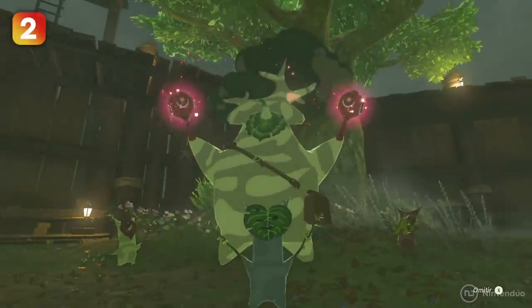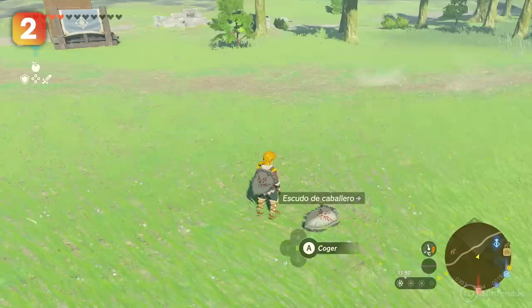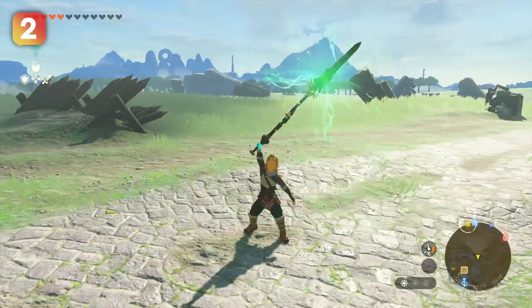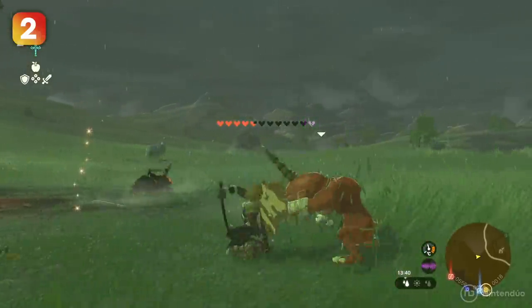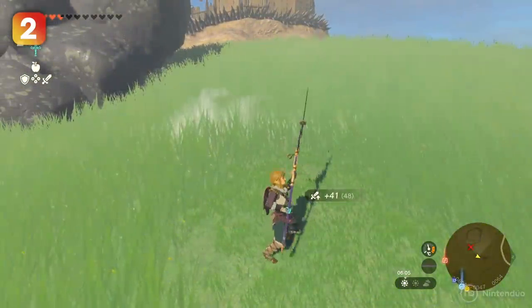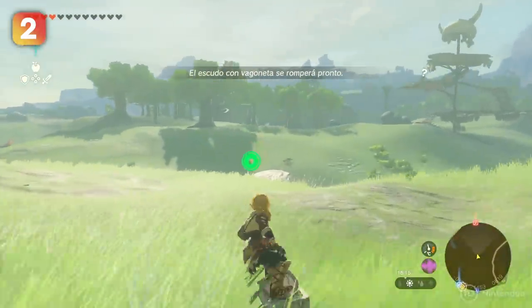Until we find Hetsu and have enough Korok Seeds, we won't be able to store many weapons in our inventory. In the meantime, we recommend that you merge the shields and swords you get — and can't save — with other items in your inventory. This way, you'll have a double shield, a double sword, a sword shield, or even a shield sword. If you find gloom weapons that take life from you when you use them, just fuse them with another weapon to use it as a handle so you don't suffer this effect. And if you fuse a shield with a wagon, you can ride it as if you're Tony Hawk himself.